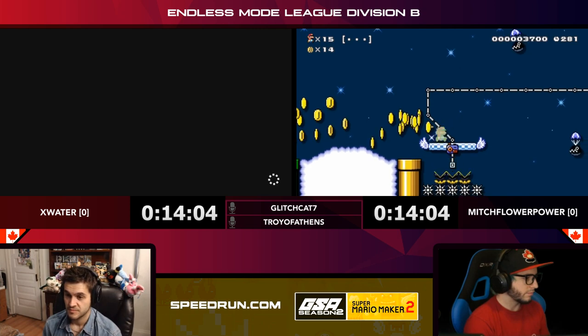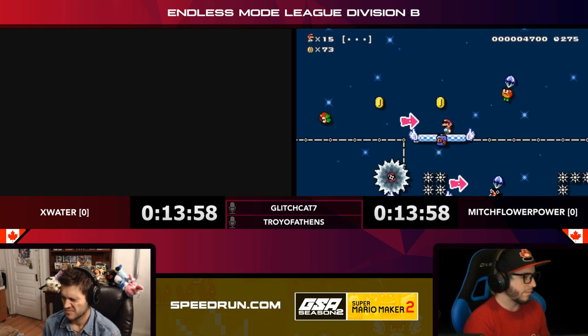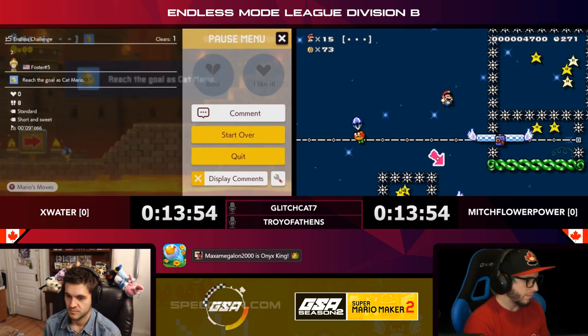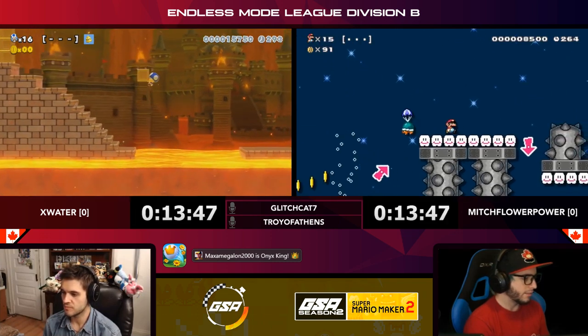He definitely wants to grab that star. Something interesting about the star in Mario Maker is it actually makes you move faster — it didn't do that in old Mario games, but it does in Maker. On a horizontal Mario 1 level it doesn't give you the speed boost, but every other game style it does.